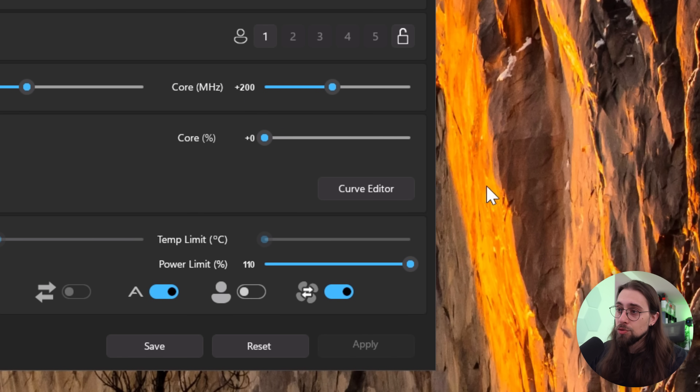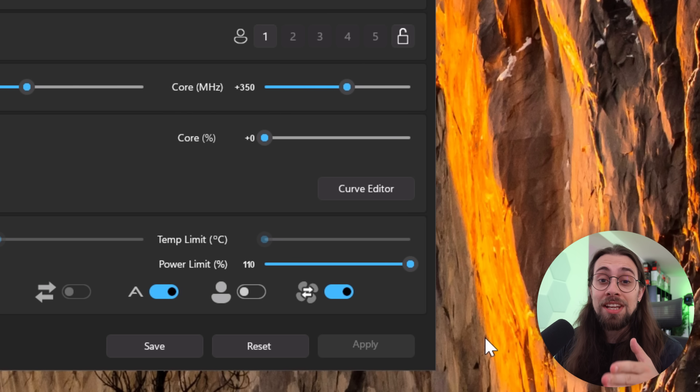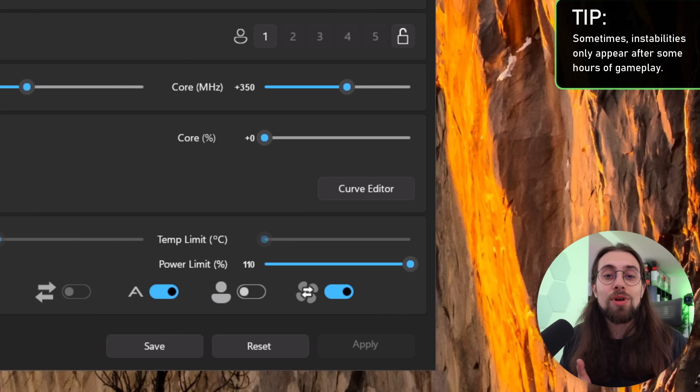For the RTX 5070, you can almost certainly start at plus 200 MHz on core. Nearly every card I touched can do 200 MHz without a single issue — no crashes. In the first drivers there were some crashes, but now that drivers are stabilizing, core boost is completely fine. From 200 MHz, try 250, apply it, go play some games like Cyberpunk or Space Marine 2 for about half an hour. If it's fine, keep raising it — try 300, then 350, then 400 — until your system crashes.